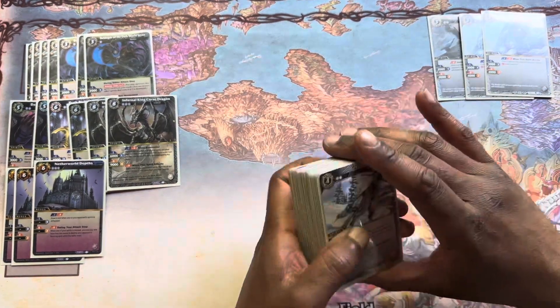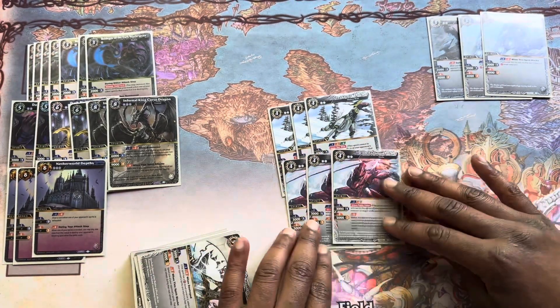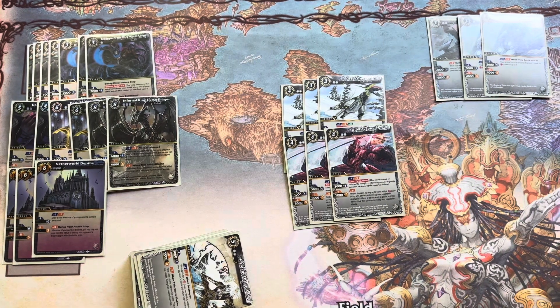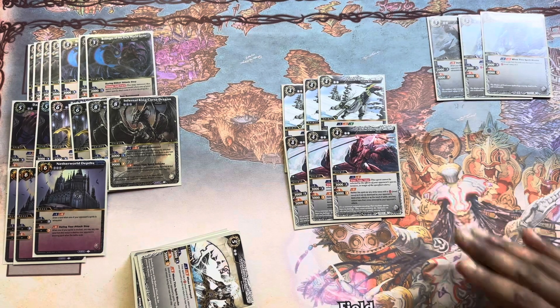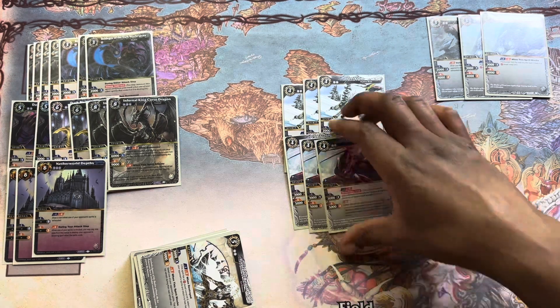Getting into the four costs now — we have Axe Bider at three-of. I do wish I played this at four-of because it's just so consistent and nice to see. It's another card you want to open in your first hand, and the answer was all the time. I swapped it out to get a little more room for diversity, but Axe Bider was just the craziest card in my deck all weekend. My entire defensive lineup is kind of set up around usually having an Axe Bider.